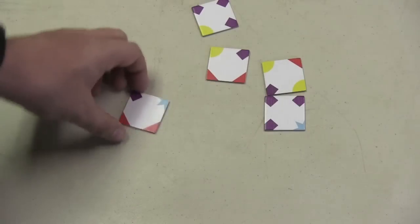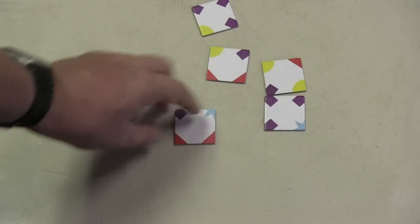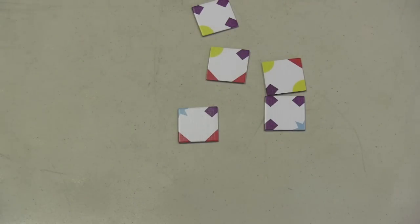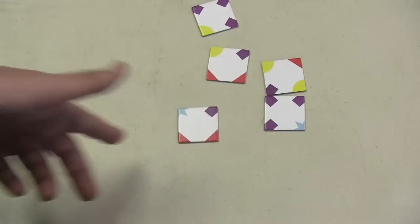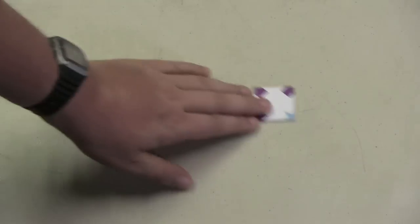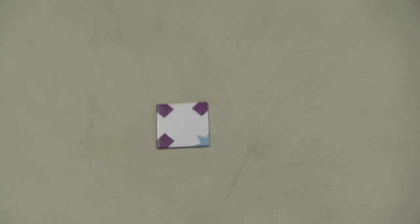Each of these tiles is reversible. So here's purple, blue, red, red — I can flip that and now it's blue, purple, red, red. I believe there's only one tile of every combination in the bag. So, for example, here's one with three purples and a blue — I believe that's the only three purples and a blue.